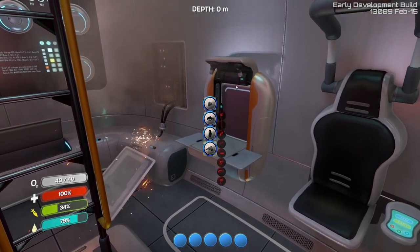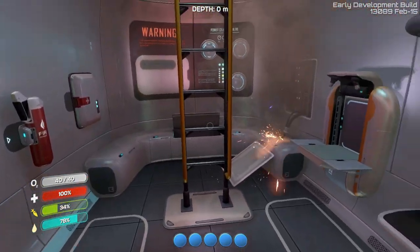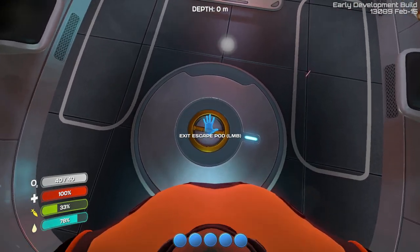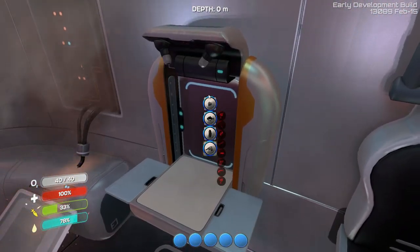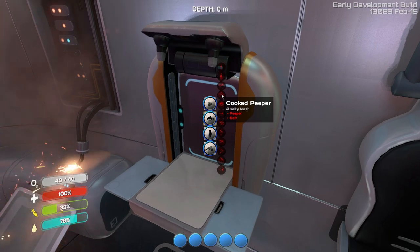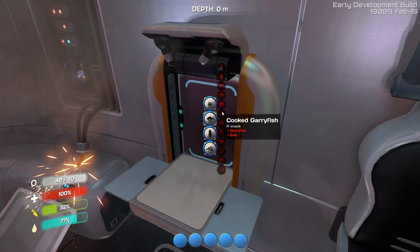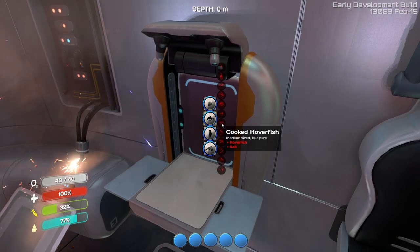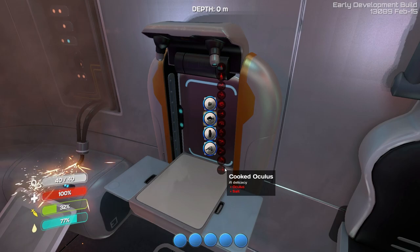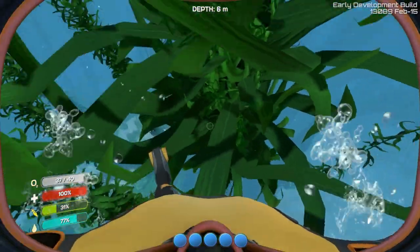I really wish that in your early access game — I understand it's very new — but having some way to find out your controls would be really helpful. I got a little bit of metal. Obviously we're going to be using the fabricator and we need food, so: membrane-filtered water, cooked whole fish, cooked peeper — we need a peeper — cooked air sac, Gary fish... I don't know who Gary is, cooked hover fish, cooked Reginald. I need some sort of fish and salt.